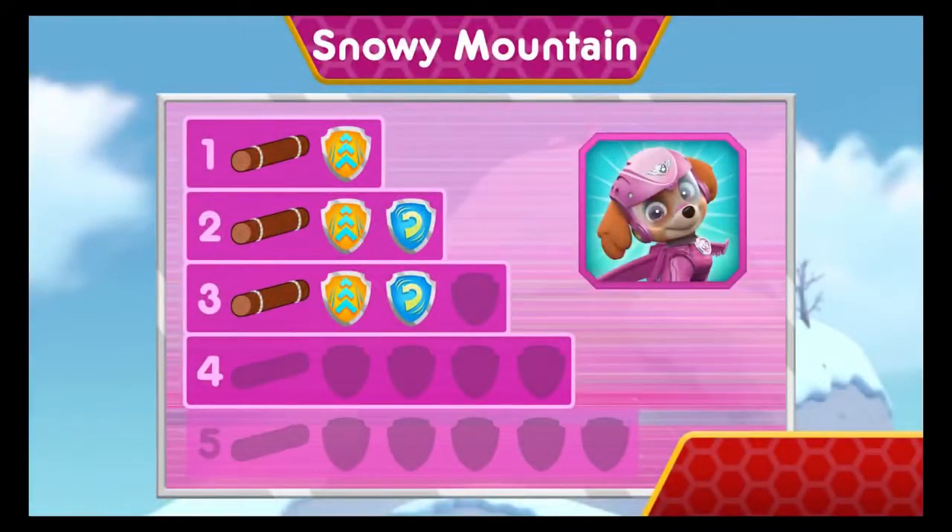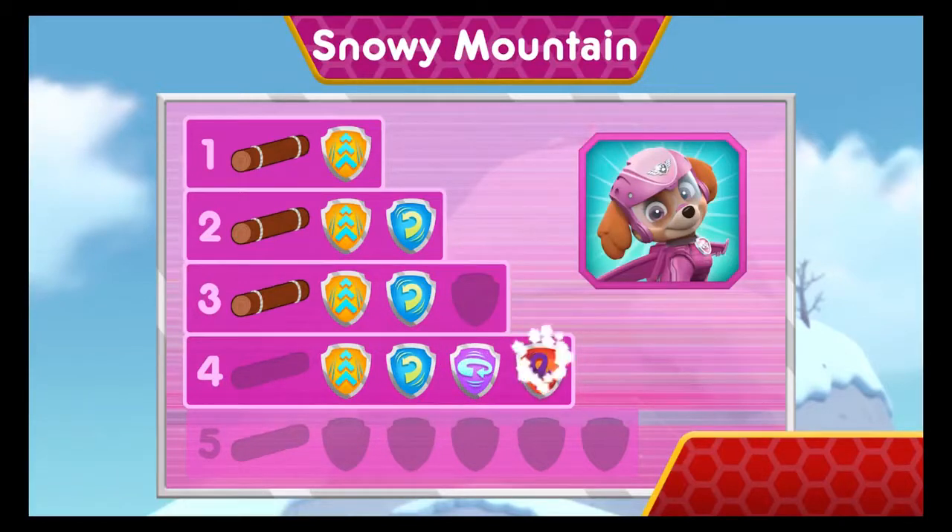Wow, you earned new badges! All right! We collected the speed boost! Woo-hoo! We found the barrel roll! Way to go! We found 360 spin! Woo-hoo! We found the loop-de-loop! We found the log! You've unlocked the next level!